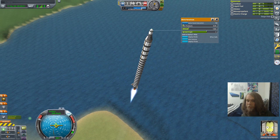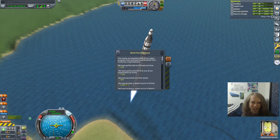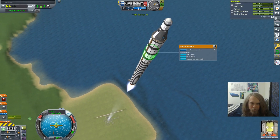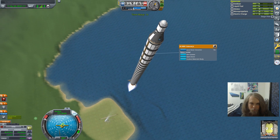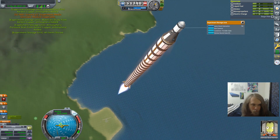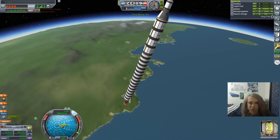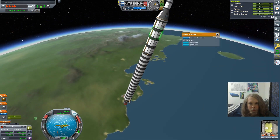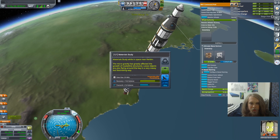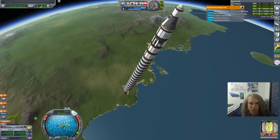I did remember the parachute, because that would have been a not great end to this series in episode one. Our apoapsis is actually really high so I'm not going to burn the engine anymore. I have a little bit to slow down with. And we're in space. We can conduct the material study, take the barometer, keep that, collect everything.